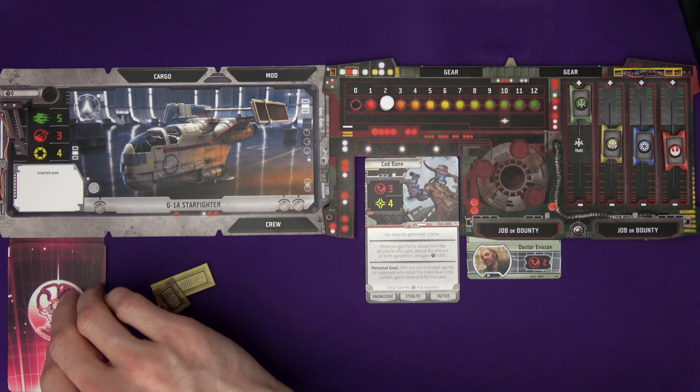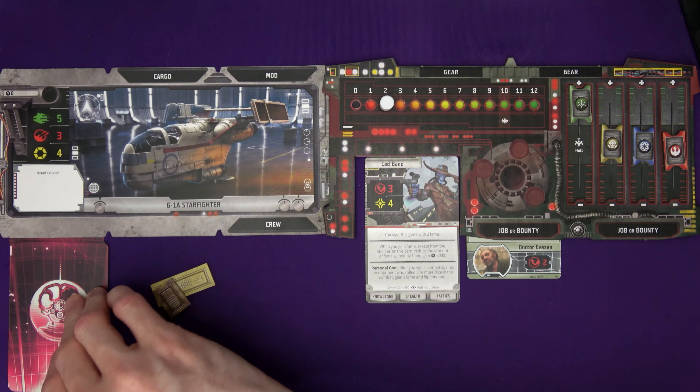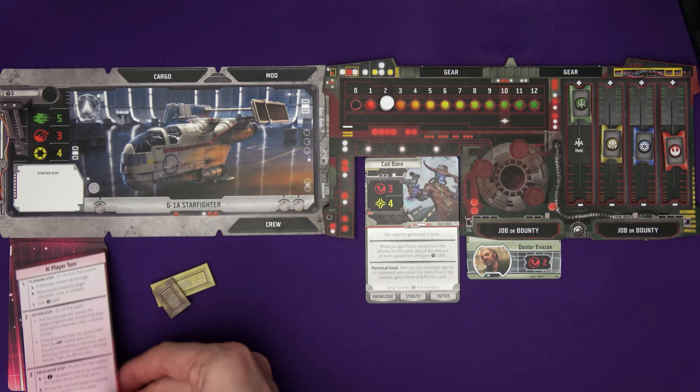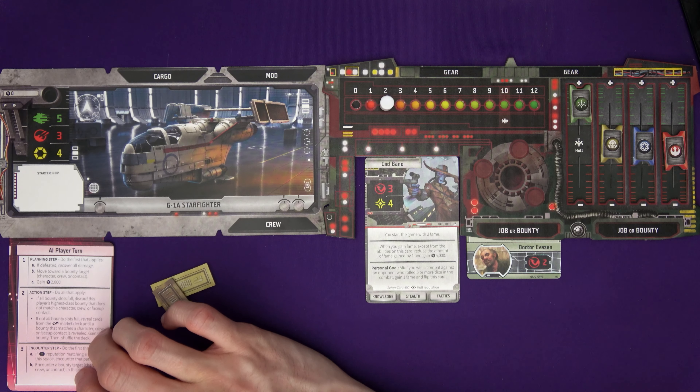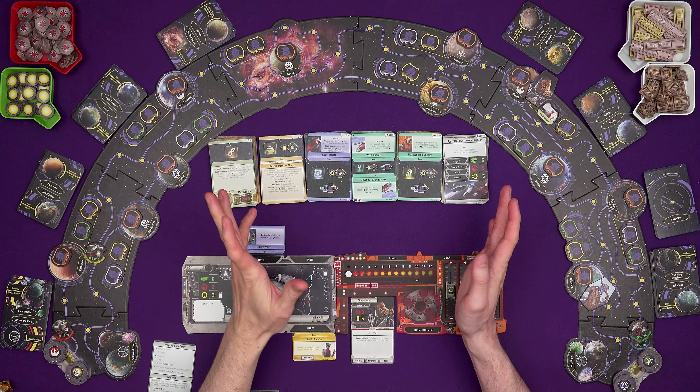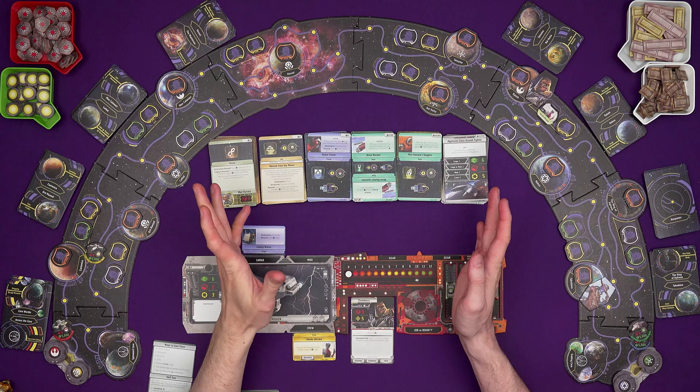Now we go over to Cad and look at the special bounty hunter deck. There are five cards in this deck plus Cad's specific card. He has a planning step too - we do the first thing that applies. He's not defeated, so he moves towards a bounty target - Dr. Evazan. Unfortunately Cad doesn't know where the doctor is, so he treats all white contact tokens as potential targets. He moves five spaces to the Ring of Kafreen and is now near a potential target.